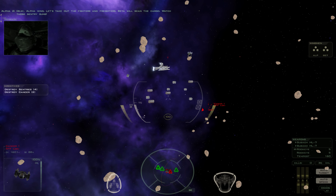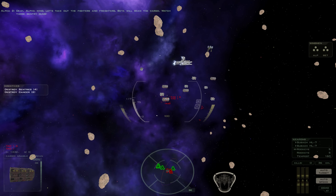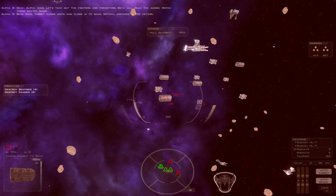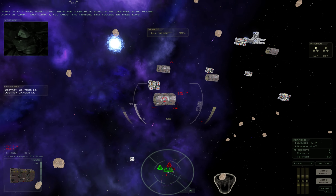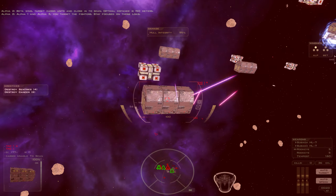Okay, Alpha Wing, let's take out the fighters and freighters. Beta will scan the cargo. Watch those sentry guns. Beta Wing, target cargo units and close in to scan. Optimal distance is 150 meters. Alpha-1 and Alpha-3, you target the fighters. Stay focused on those Lokis.